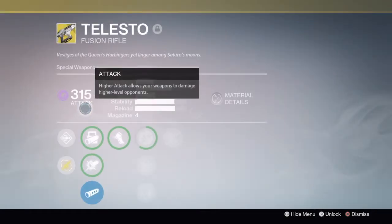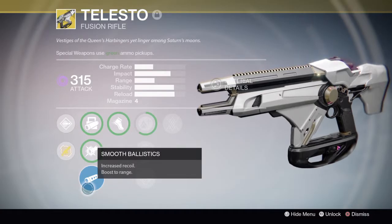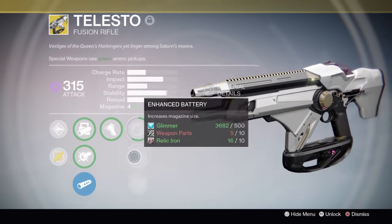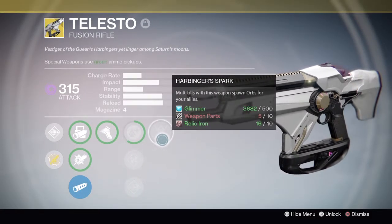Next is my Telesto, one of my exotic fusion rifles — I need to upgrade this one. I don't use it too much because it's more of a fun weapon than a useful one, but I plan to use it more. It has Smooth Ballistics, Battle Runner, Lightweight, Enhanced Battery, and Harbinger's Spark, which means multi-kills with this weapon spawn orbs for your allies.